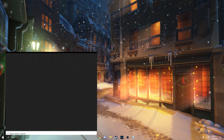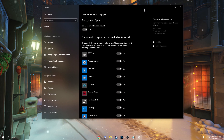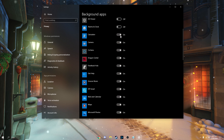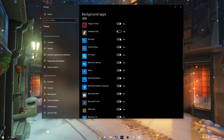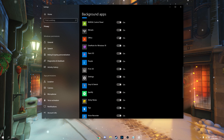Next, we're going to get into background apps. Search up 'background' and open Background Apps Settings. These are all apps that you pretty much do not need — I don't use the 3D Viewer or the alarms and clock. Disable the things you do not use, since these are always running in the background.